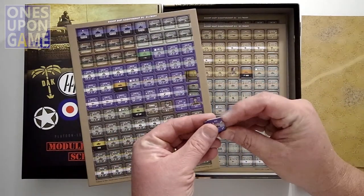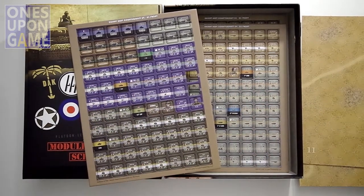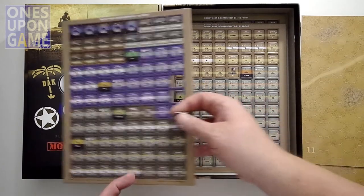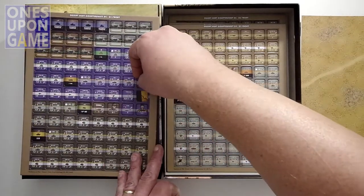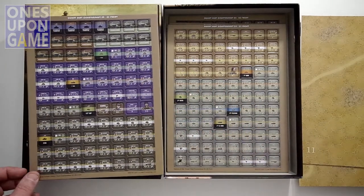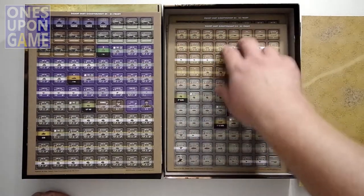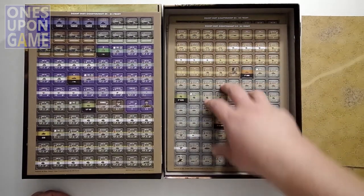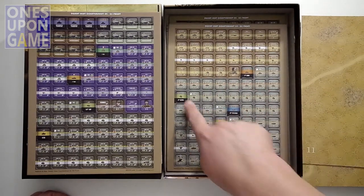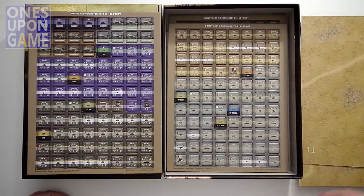They're pre-rounded, and one nice thing about this game is they're all three-quarter inch, which makes them a lot easier to store — you can fit them one to each side in a GMT tray. You can also make your own GMT trays with patterns available on BoardGameGeek. The counters punch very easily and are pre-grouped by formation, so you can punch them out as you need them. The formation chits go into a cup; you draw them and activate that formation.